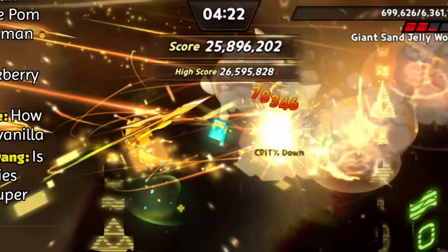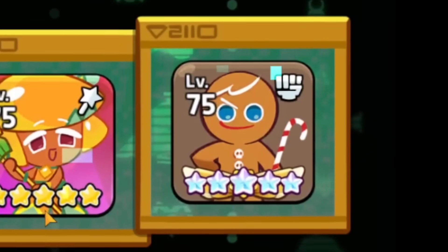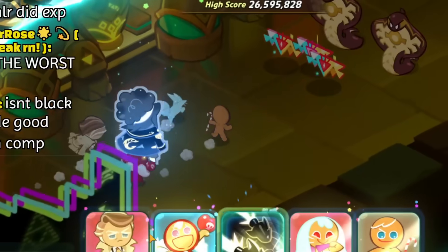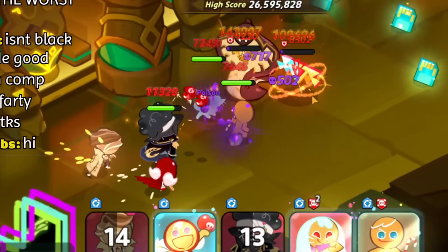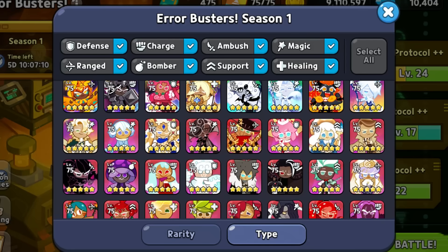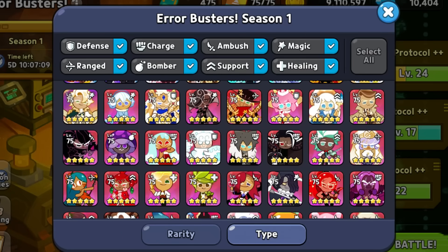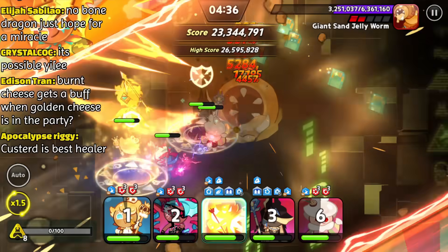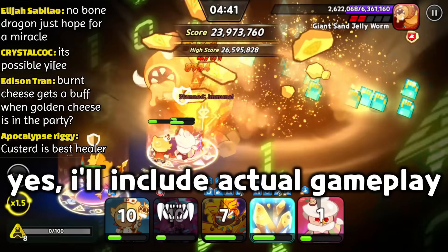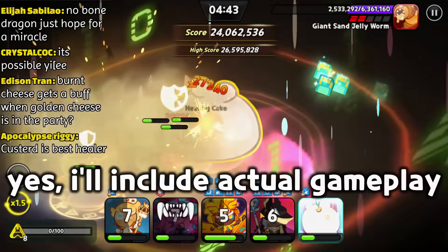The first tier list will be for DPS cookies, the second one's for frontliners, the third one's for healers, and the fourth one's for supports that aren't healers. I also made sure these tier lists are as accurate as possible. I got dozens of people in my Discord to help me improve them, so these tier lists are not based on just my opinion alone. At the end of the video, I'm gonna use them during an actual Errorbuster run.